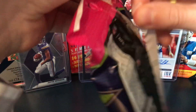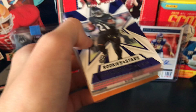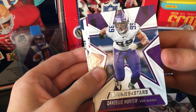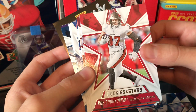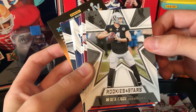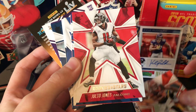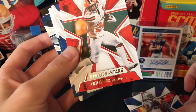Oh, just so nice to open a pack right now. I'm opening this nice and slow just to make sure the cards are nice. Here we go. First card we've got is a Mark Ingram II for the Ravens, and then a nice Danielle Hunter for the Vikings. Philip Rivers, Colts. Rob Gronkowski. Derek Carr. Terry McLaurin. Joe Mixon. Julio Jones. T.Y. Hilton. Nick Chubb.